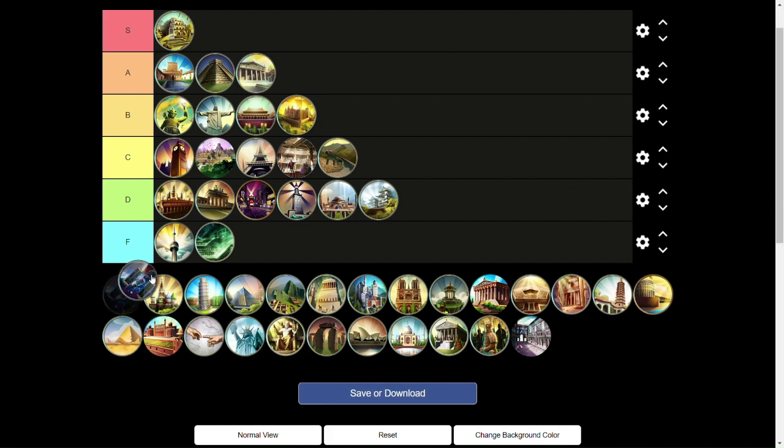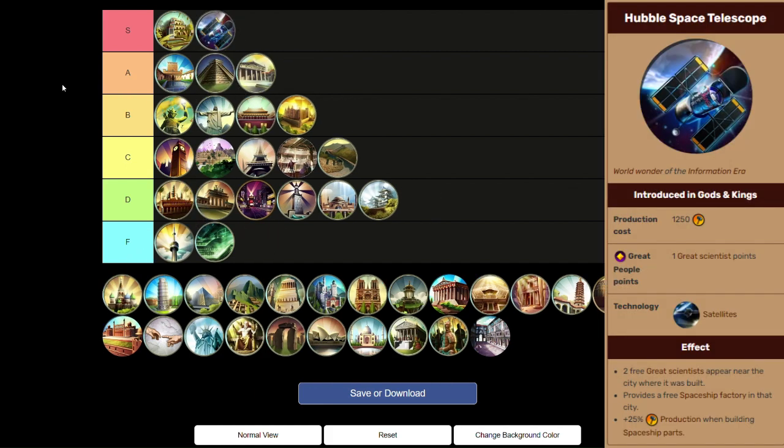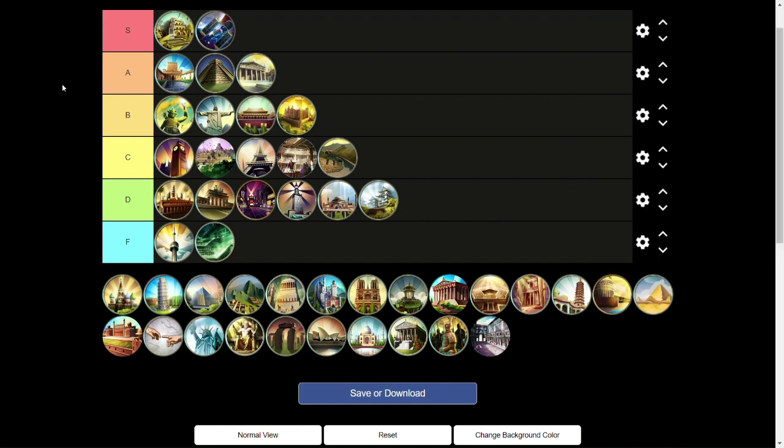Next we have the Hubble Space Telescope — another S tier wonder. Two free Great Scientists is insane. A free Spaceship Factory is also super nice. And plus 25% production in the city when building spaceship parts — this is the science wonder, and if you can get it at the end of the game, it pretty much guarantees a science victory. Even though it's kind of useless for non-science victory games, it's so strong it has to be S tier, because no other wonder can virtually guarantee a win like the Hubble Space Telescope.